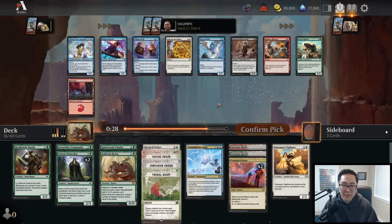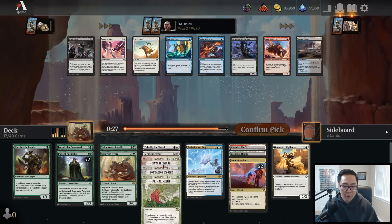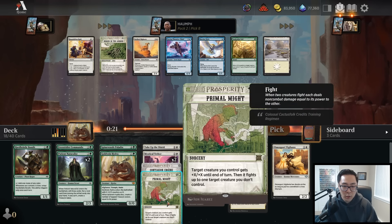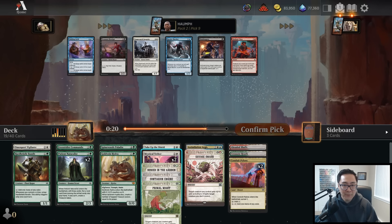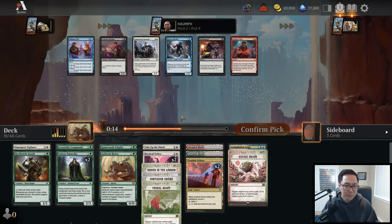Not seeing a ton of white, so maybe the Vigilante is also not where we want to be. Definitely seeing blue here but we didn't see a lot in pack one. I'll take Take Up the Shield if I end up in green-white - it's a solid combat trick. I like it over the Drover Grizzly which is highly replaceable. We'll take another Mystical Tether from this pack - double Mystical Tether to go with Primal Might is very nice. And a Buried in the Garden! So now we're locking into some kind of green-white deck.